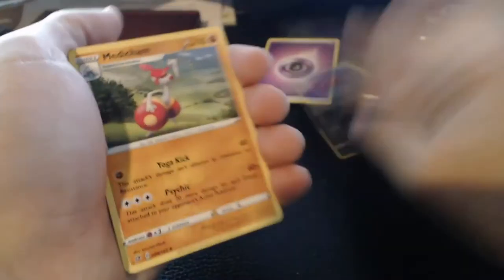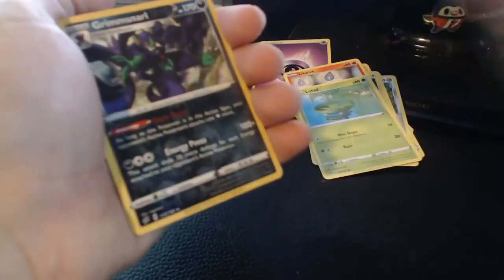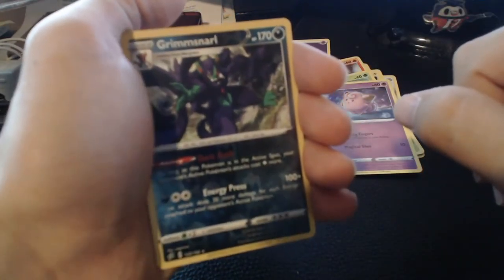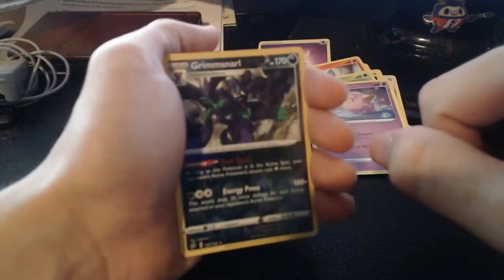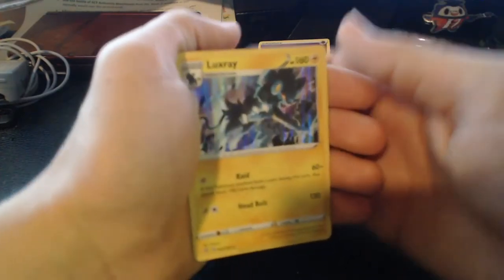Next pack — Psychic Energy on the back. We start off with Morgrem, Medicham, a Pokeball, Bronzor, Toxel, Litwick, Lotad, Clefairy, Grimsnarl. I can't wait for when Grimsnarl's Gigantamax form gets into the cards — that's a monster. Oh, this is the reverse isn't it? I didn't even notice. These reverses don't make themselves very apparent. But on the end we have a holo Luxray. Very cool.